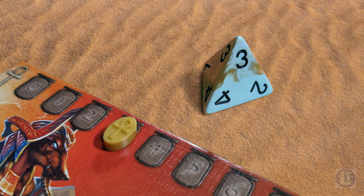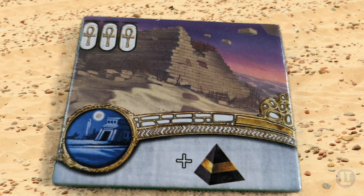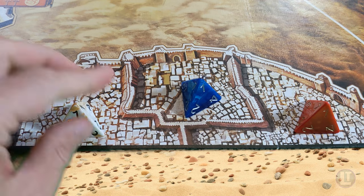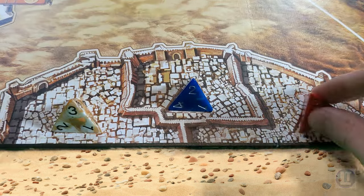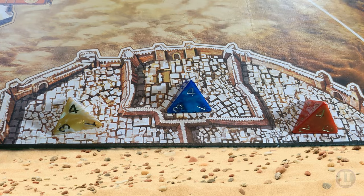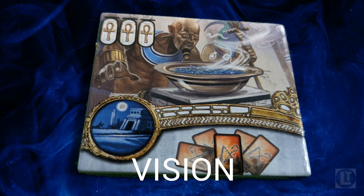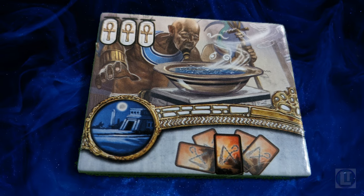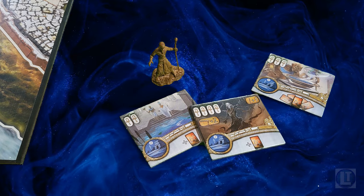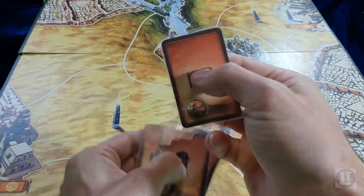At level 3, the tiles you can access are a mixed bag. Hand of God is the most interesting one. By raising a pyramid by one level for free every night, it can save not only a lot of prayer, but action points too. It is best purchased early to wring the maximum effect out of it. Some say it is the best white power tile in the game, and perfect for economy-based strategies. Vision, which allows you to draw 5 DI cards and keep the one you want, is handy to make sure that your Divine Intervention cards are useful to your strategy. It is at its most playable with the Mummy or Divine Boon. It is quite expensive for what it is though, so make sure it will be clearly useful to you before purchasing.